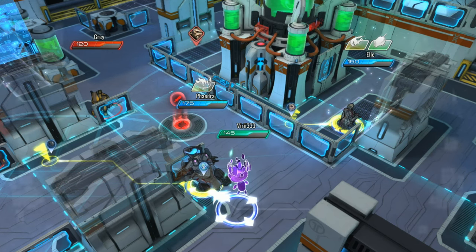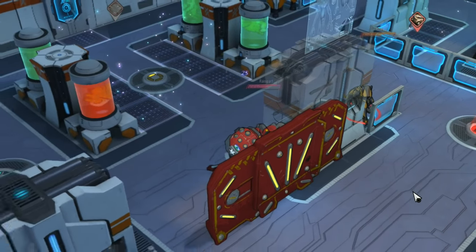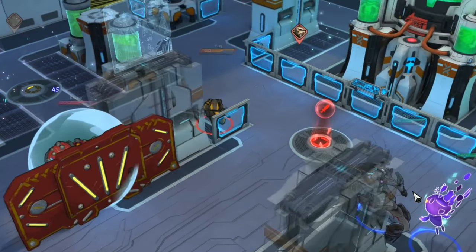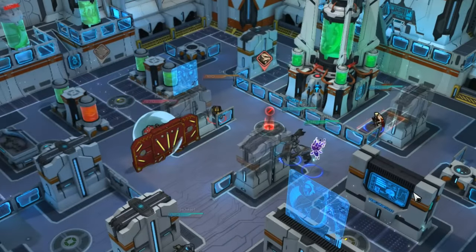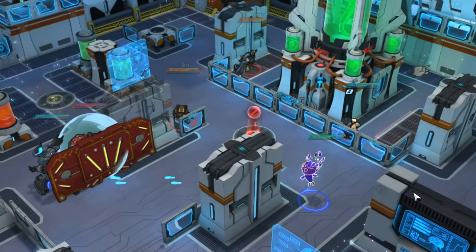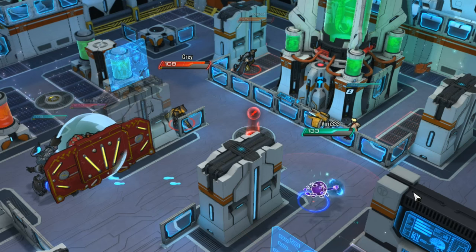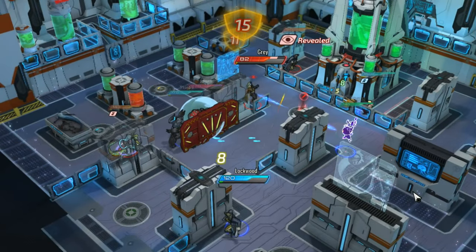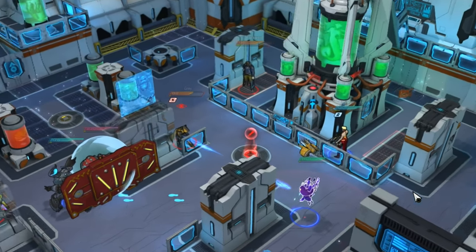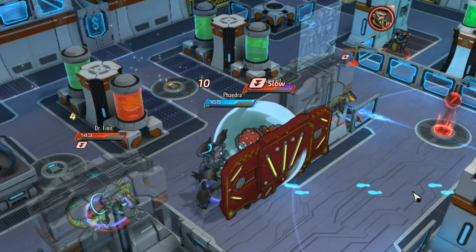Simultaneous turn simply means that everybody makes a decision and it all happens at the same time. You have roughly 20 seconds to make all the decisions for that one turn. Everybody makes their decisions and it all happens. That separates it from most turn-based games where one turn goes and then the next person goes. Keep that in mind — even if you take damage that's going to kill you, your attacks and actions still go off, because they all technically happen at the same time.